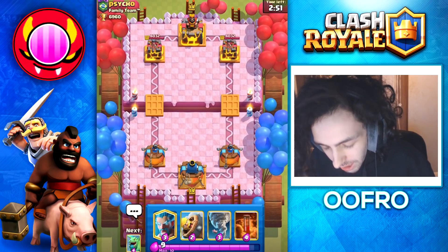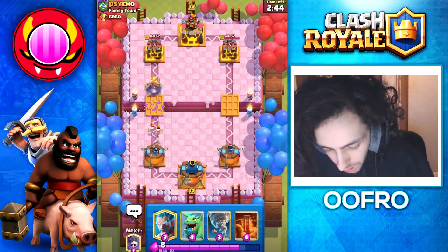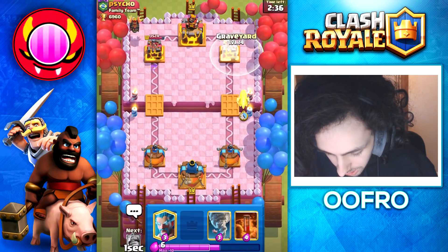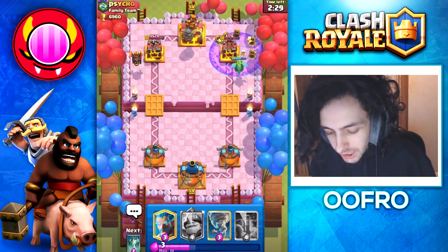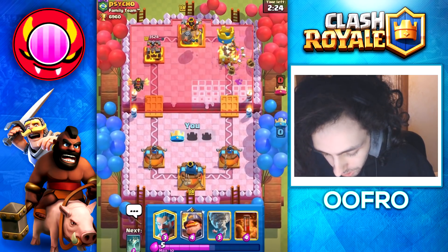We're into a game and with Splash Yard you really want to wait for double elixir. This guy goes with a Skarmy so we play a Barbarian Bell and get some damage. He's also Lava Hound, which is kind of bad for us. We push the opposite lane, but unfortunately this means our Mighty Miner won't get a ton of value this game, so I'm going to move on to the next one.